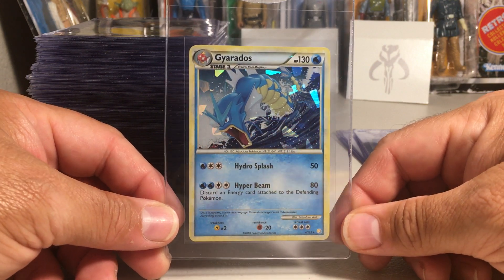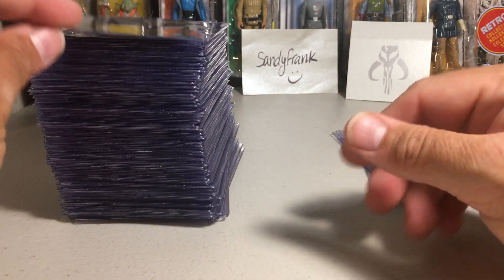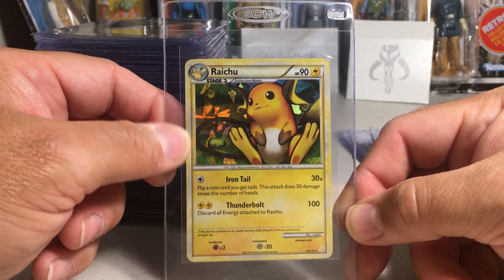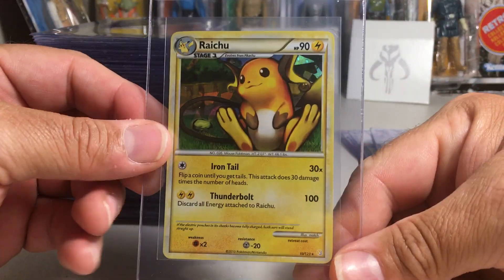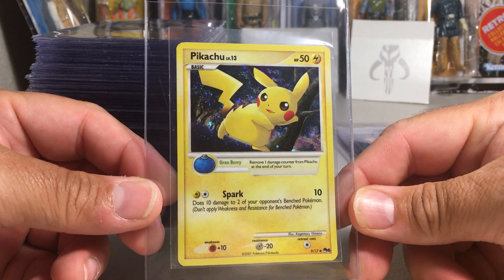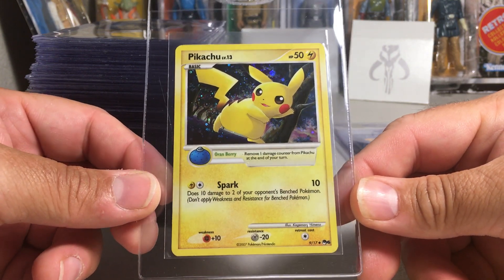We have the Gyarados cracked ice version, which is from the HeartGold SoulSilver set, and this is probably a promo. And the Raichu — so I found all my really nice cracked ice older Pokemon cards to send in from the HeartGold SoulSilver era.